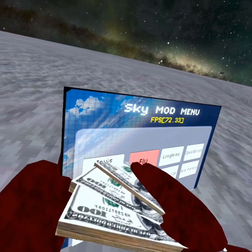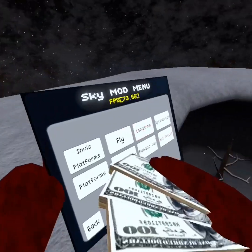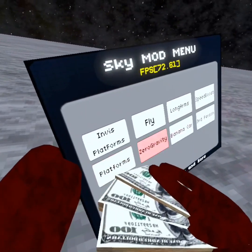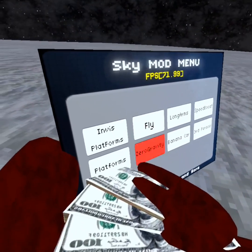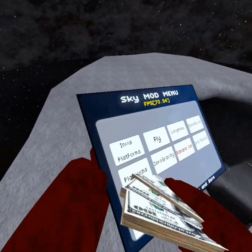Please fix your game. Fly — you hold down your right trigger and it flies. Zero gravity is very, very self-explanatory.